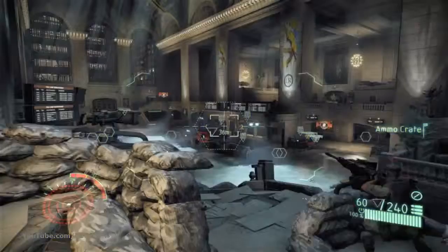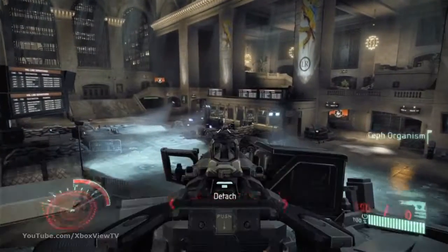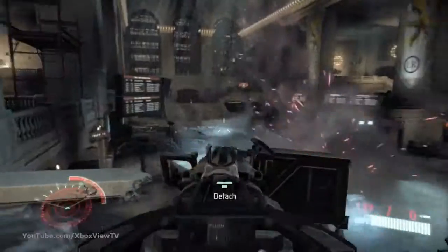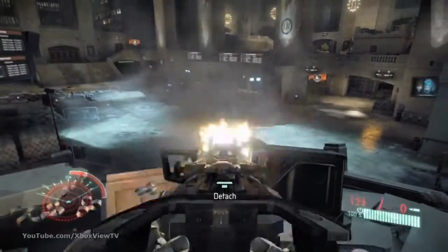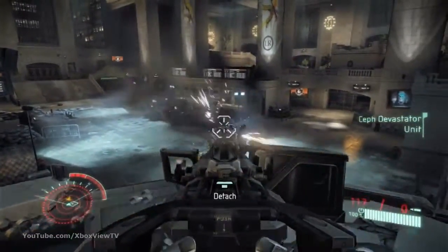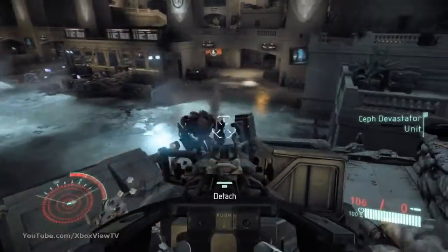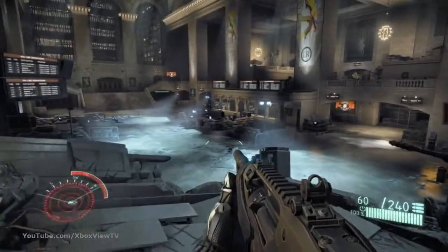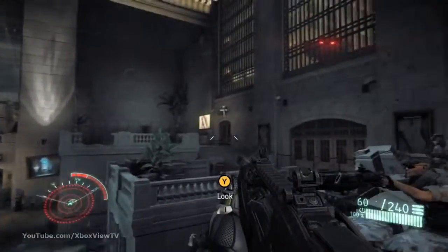One of the key points of Crysis 2 is what we call the choreographed sandbox. Choreographed sandbox combines the freedom of a sandbox game with the intensity and choreography of a linear shooter. As all these events are occurring in the sandbox, I want you to pay particular attention to how the art changes over the course of the level. Right now it's very clean and well-lit and pristine, but as the battle rages on, it's going to get more and more damaged.